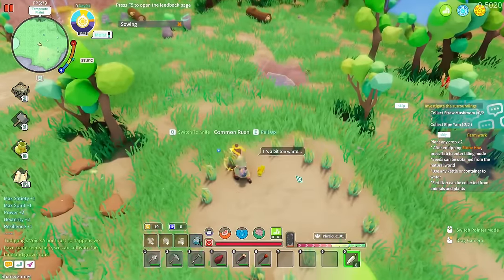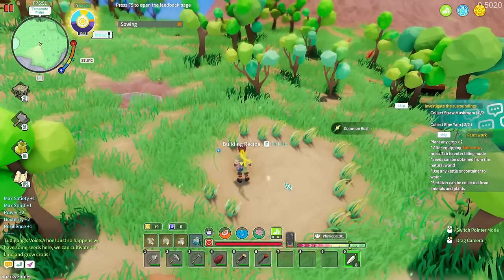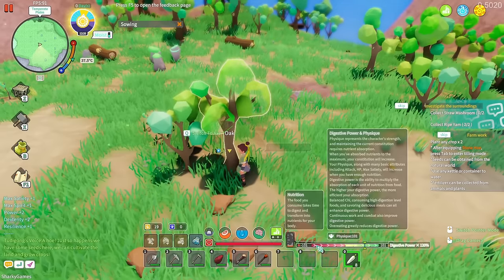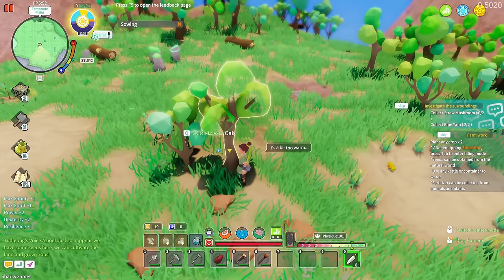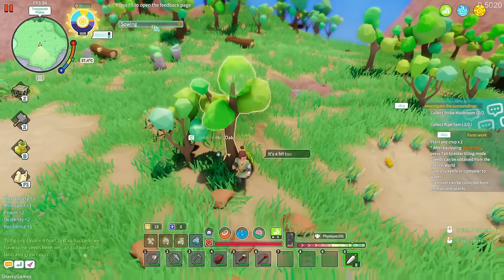It's a bit too warm. We have spirit, digestive power, physique, and nutrition stats. It's a blazing day at 37.4 degrees — there's quite a lot to this game. Pressing X opens the building menu where we can make a workbench, floors, roofs, storage boxes, and a campfire. It's like midday right now so we could do with a shelter.